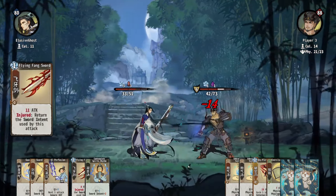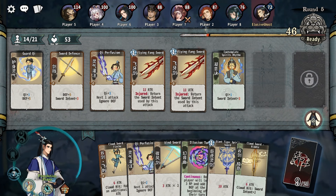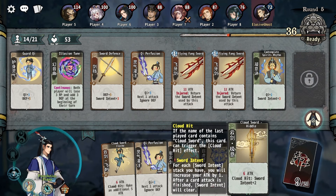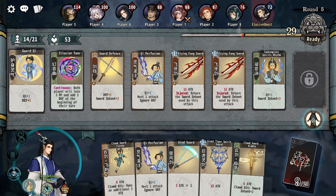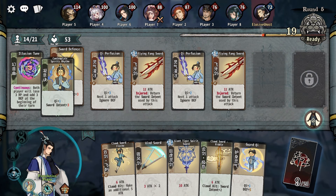We lose half of our defense every single turn, so we might be in trouble. There's the flying fang sword again — I'm trying to make sure we're not going to lose the sword intent. Let's get rid of the guard chi and do this so that we can ignore defense. Maybe we squeeze in another card — sword intent, sword intent, sword intent. We have a lot of this actually.